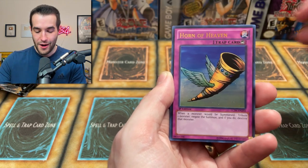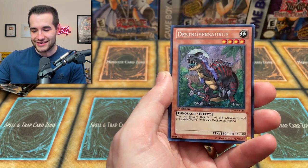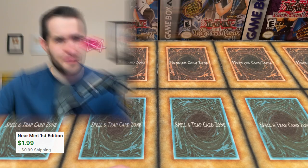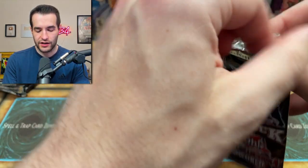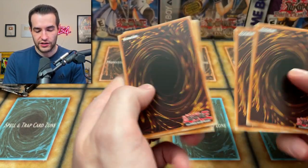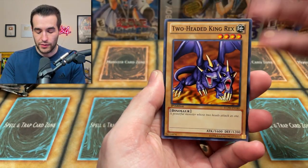Horde of Fiends. And Destroyer Source. Dark World Dealings — have we pulled that yet? I'll give you the first one. Few more packs of Legendary Collection. This has been one of the most fun openings yet. I've never opened this many Legendary Collection Mega Packs. That's been pretty cool.